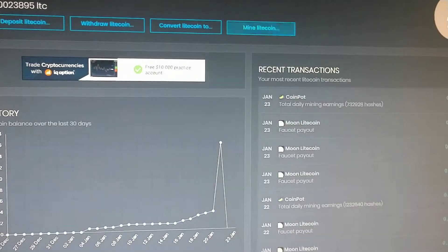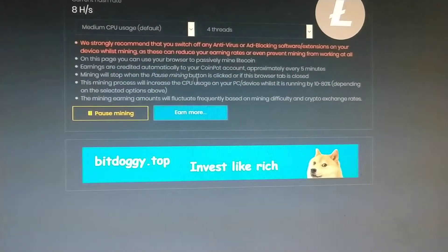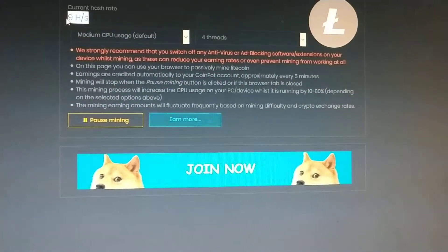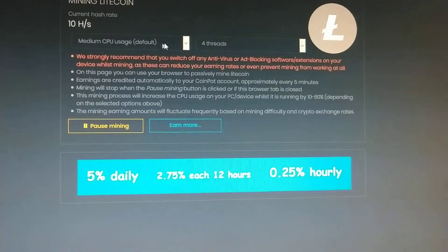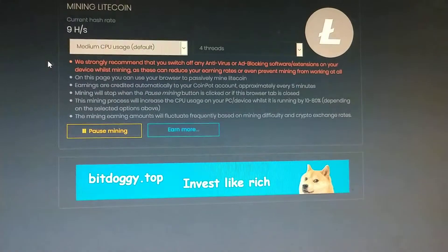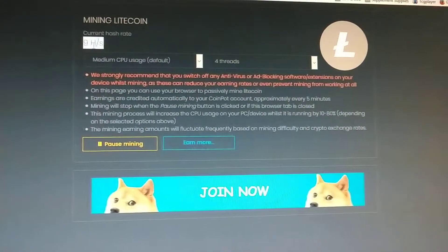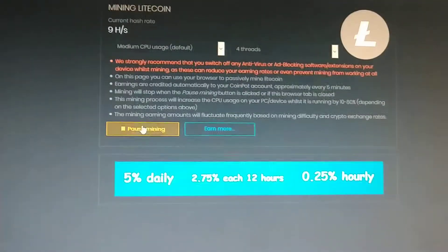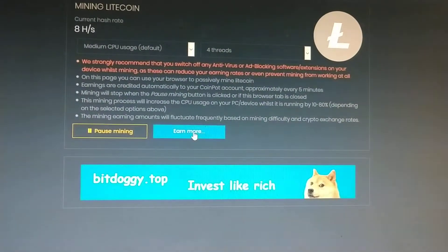Mining is the way to earn it for free. When you start mining, it sets up your computer as the miner. You can set how fast you want it to run depending on your CPU usage — very high, high, medium, or low. You can also change the number of threads to create more hashes. I get 9 hashes per second, and you can pause your mining at any time.